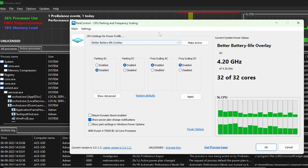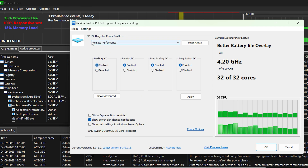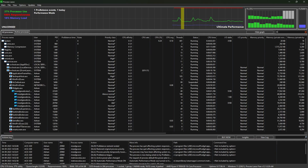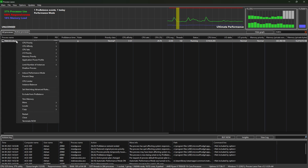Now that you have both Process Lasso and Power Control installed, it's time to tweak some settings. Open Power Control and change the power profile to Ultimate Performance. Don't forget to click the Make Active button — you should now see the current system power status change to Ultimate Performance. Next, head over to Process Lasso and find Metro Exodus in the list of processes.